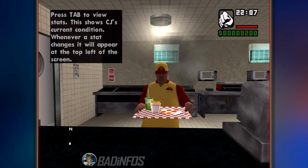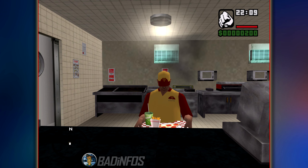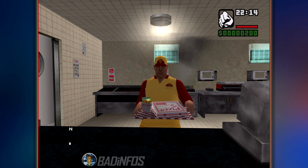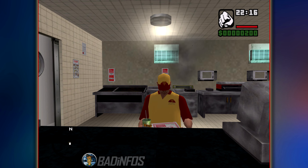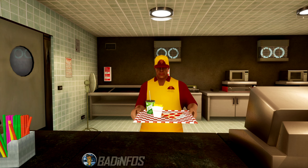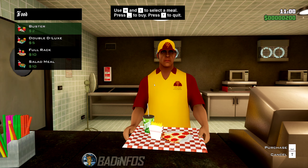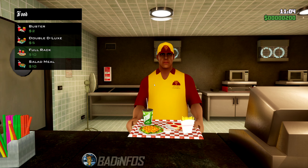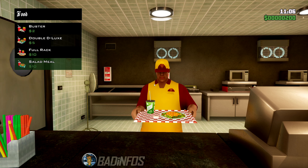Once again the menu in the original is non-descriptive and also very slow, since you have to select the meal, wait for the person to change it, and then select a different one. In the Definitive Edition, however, all are listed on screen and you can swiftly move from one to the other — it saves time and you get more information from the icons.